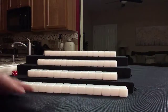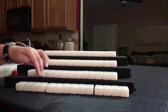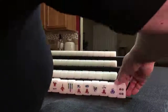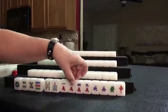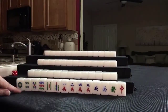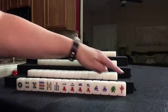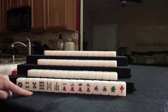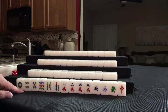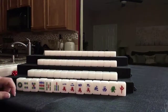Everybody has their tiles. Let's look and see what we can do for player 1 — 14 tiles. For this player we have 4 dots, 2 bams, 4 cracks, single honors. We do have a 4, 5, a 5, and a 4.